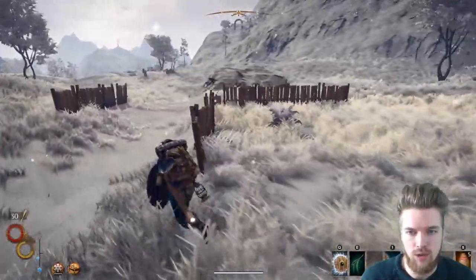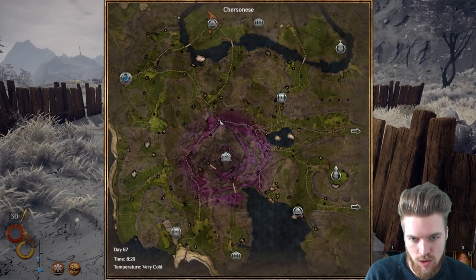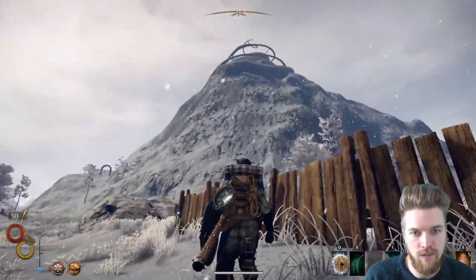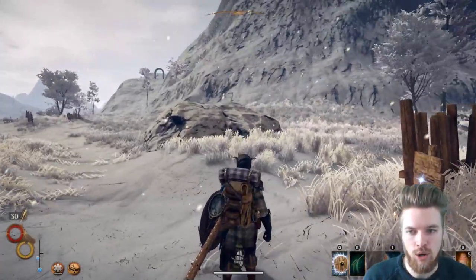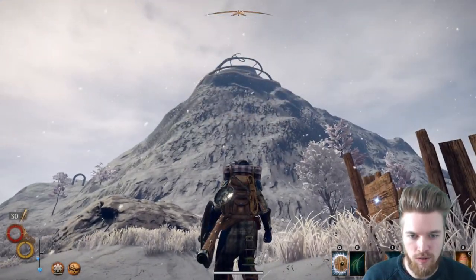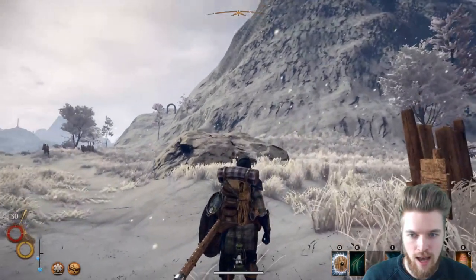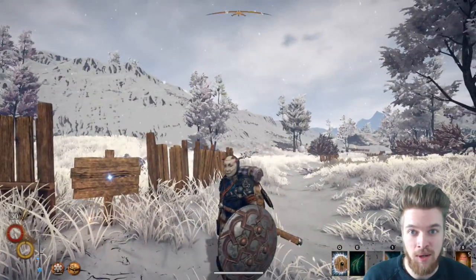So this is the crossroads — let me show you where we are on the map. We're just here at the crossroads at the foot of the mountain. Now I'm going to switch over to summer because this mountain looks absolutely beautiful in summer. The magic flowing from the top of the mountain actually makes the grass purple in this area, so let's swap over to summer and have a look.